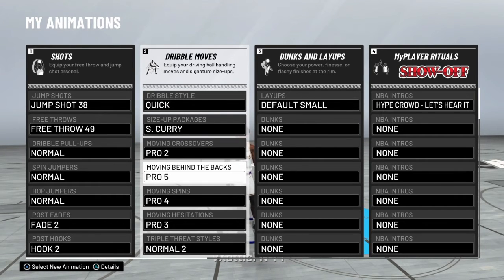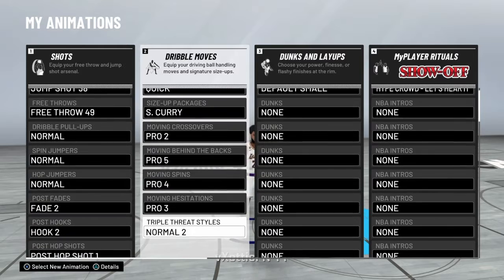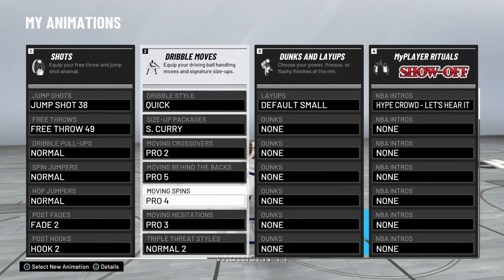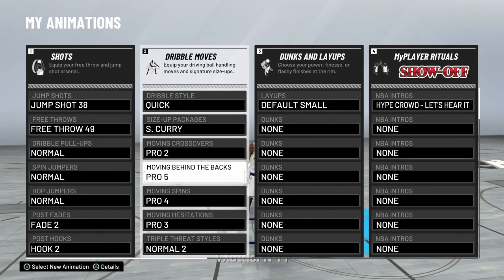For behind the back, use the Pro 1 - that's the easiest way to get open. Like if you're running up the court and you use that move, it's simple. But if you use Pro 4 for the spin move, that'll be a killer spin move - if you watched me in 2K19 you know. So you're mainly worried about these five moves: quick step, Curry, Pro 2, Pro 5, and Pro 4.